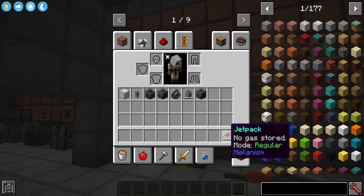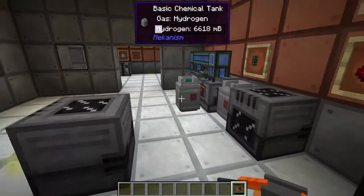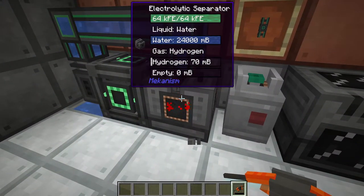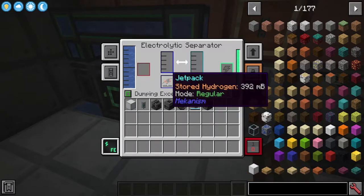The jetpack is powered not by regular energy - you actually have to use hydrogen for this. So this is a perfect way of using all the excess hydrogen from your Electrolytic Separator. You can take this directly out of the Electrolytic Separator itself and it will fill up over time.